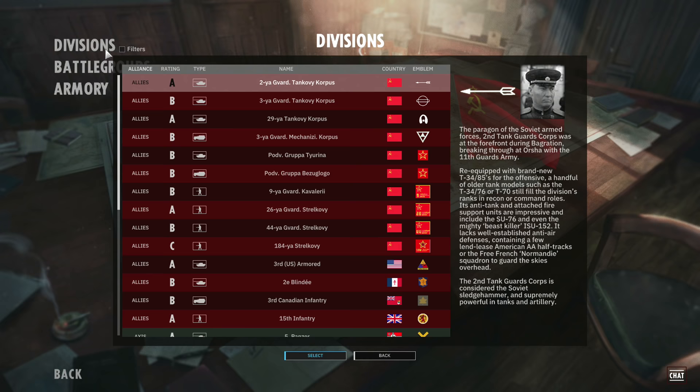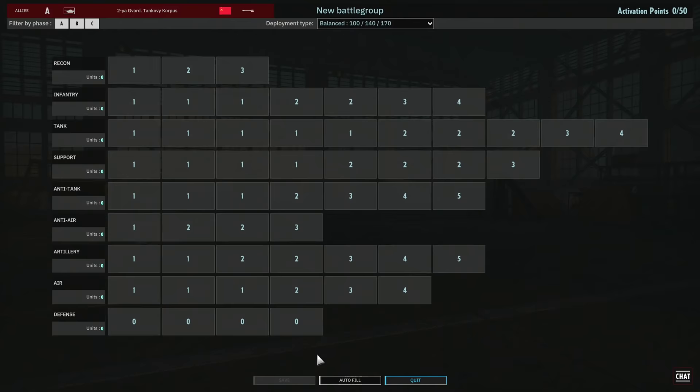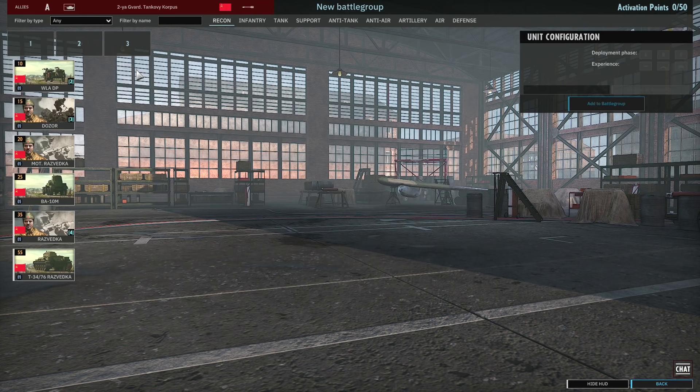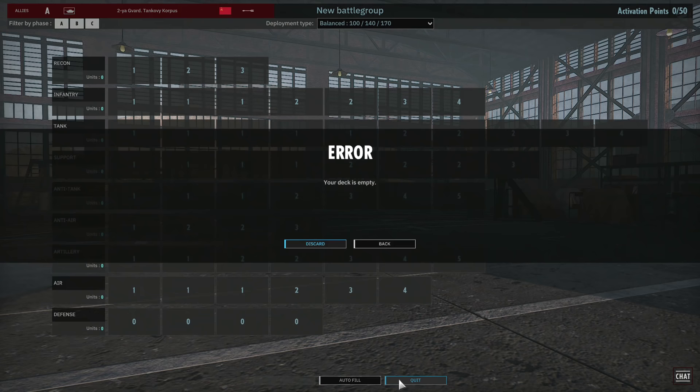Next up, battle groups. In the divisions menu you can select which division you'd like to build — for example the second guard's tank core. You select it and click select at the bottom, which takes you into the battle group screen that probably looks super complicated at first. I do plan to do a separate tutorial covering how to make a battle group. You have your deployment types at the top, which relate to the phase A, B and C income. You can choose how much income you get in each phase based on how you want to build the battle group.